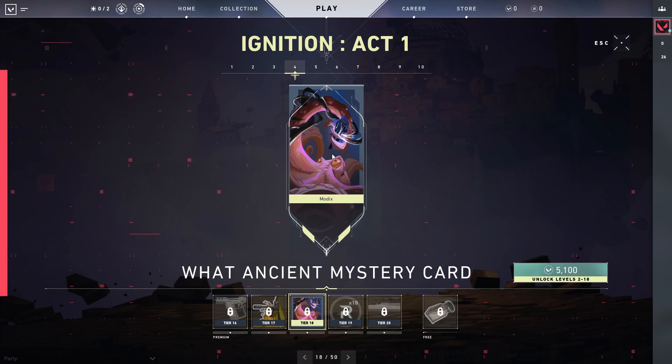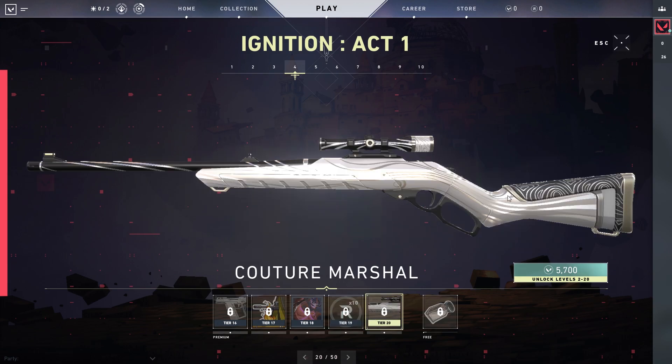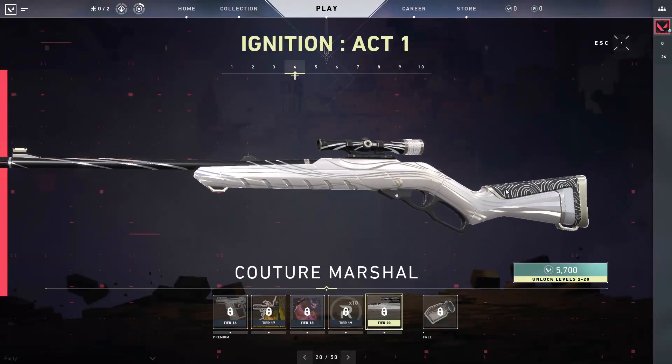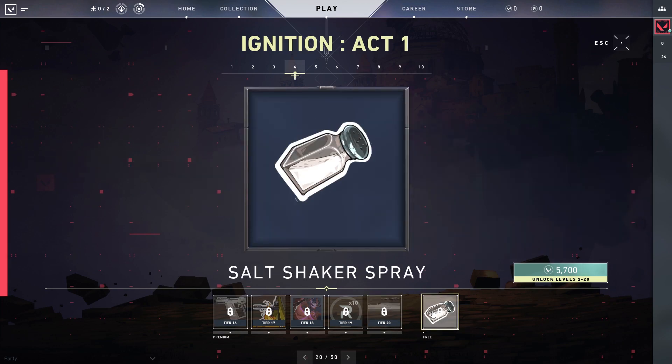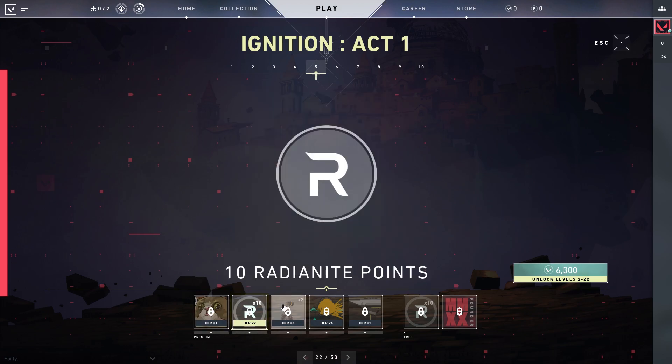It says "I ♥ Valorant" — so that's going to be interesting if they add on to that. I cannot wait for that. 10 more radiantite points. We got a Marshal skin, so this is our first sniper skin. We get the Salt Shaker spray because people get salty. Excuse me spray. Then we get 10 more radiantite points.